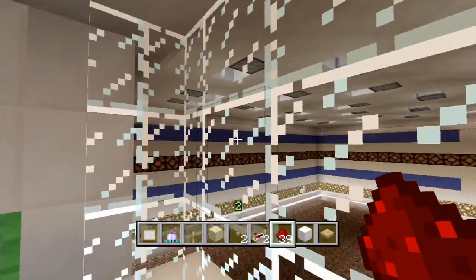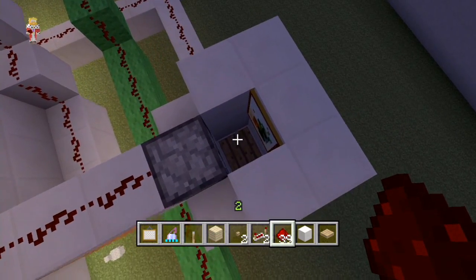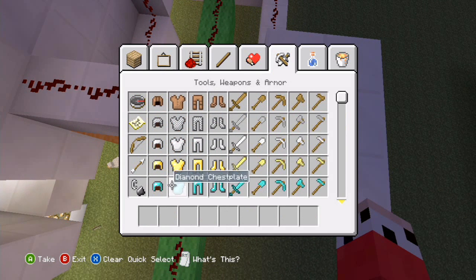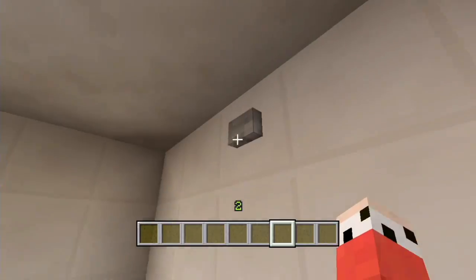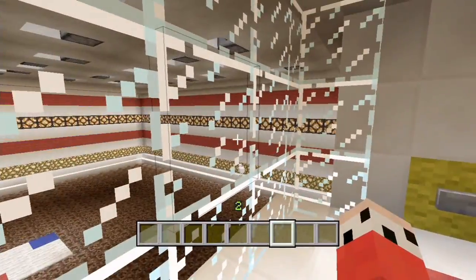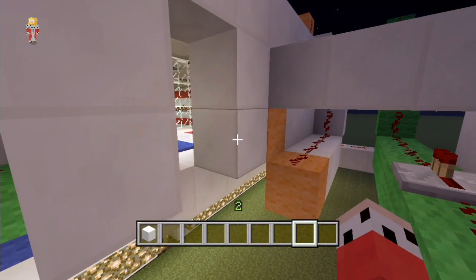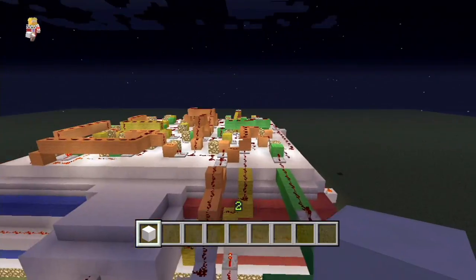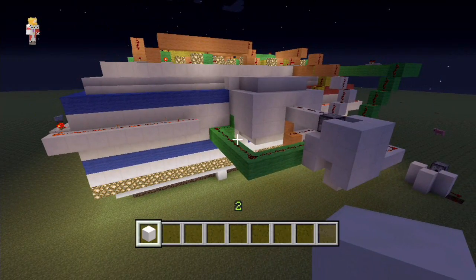If we hit the start button - I hate it when things don't work the first time - we need to fill up with arrows first. Right, hit the start button... yes, it works! Excellent. Those lights will stay on for five minutes and then once the item despawns they'll go out, and we'll know the timer is up and it's time to count up how many chickens you killed. Perfect! As the moon is in midair, we can end the episode here. If you enjoyed it hit that like button, please subscribe, and we'll see you in the next episode!